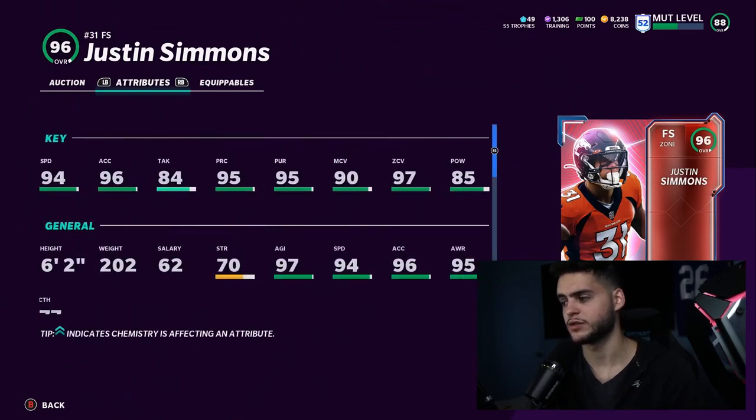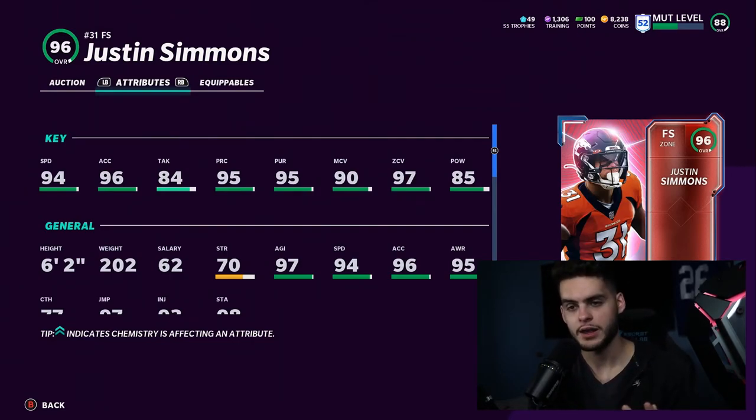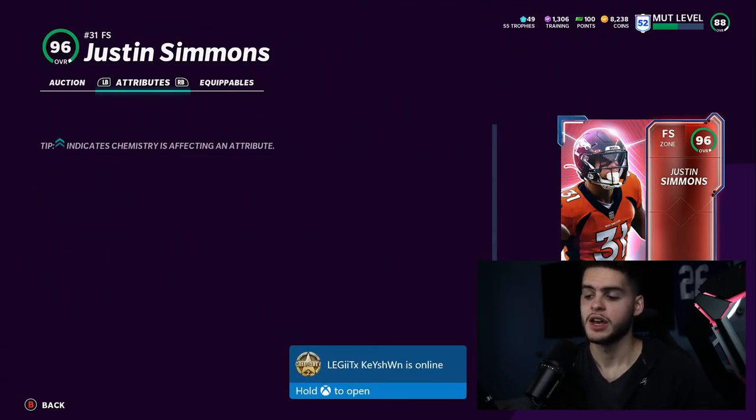Coming in at number two is Justin Simmons, free safety for the Denver Broncos. He does have a power-up, which is great. Powered up he will have 97 speed — I wish it were 98, but he's a free 96 overall card, so I get it. Crucially, he gets 96 man coverage and 99 zone, plus 86 hit power. He's six foot two with 97 acceleration, 98 jumping, good catching, 93 change of direction for users, and solid pursuit and tackle. The combination of elite zone, strong man coverage, and good hit power at free safety makes him a very valuable free pick.